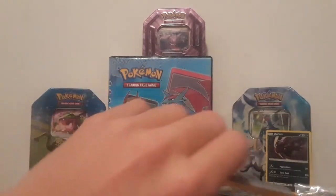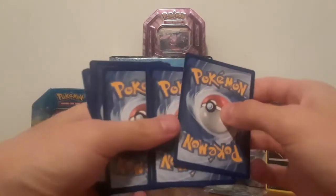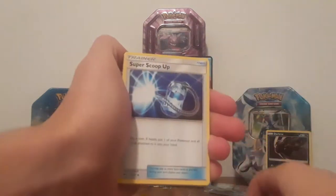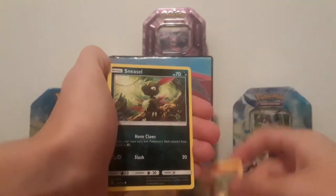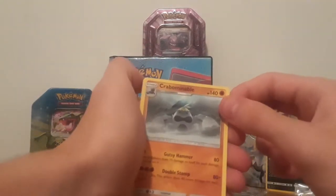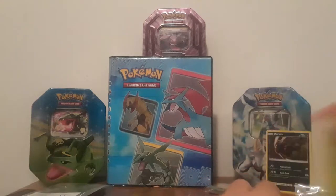Put these off to the side, go with pack number two. Let's hope we actually get something good this time. There's the code — one, two, three, four. Super Scoop Up, Salandit, Stufful, Meowth taking a stroll, Crabominable — it's actually a really cool Pokémon, one of my favorite newer ones — Charmander, Simiseal, Rattata, reverse rare garbage, Crabominable, and an energy.